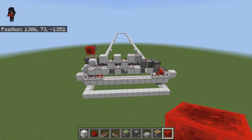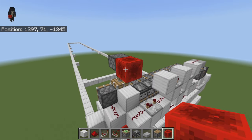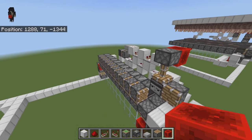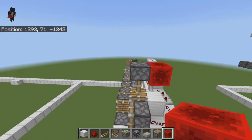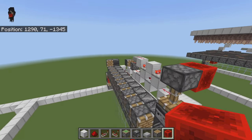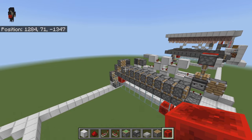Once that is done, come over here to your redstone block. Go ahead and remove it, then replace it and you should see your system triggers — your first piston pops up. Remove it and trigger it again and in just a moment your second piston comes up. As long as you know that's happening then your system is working.